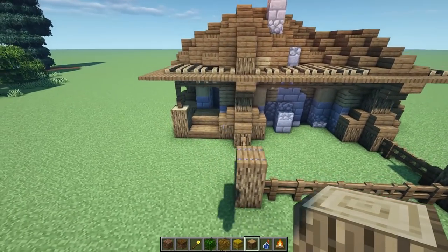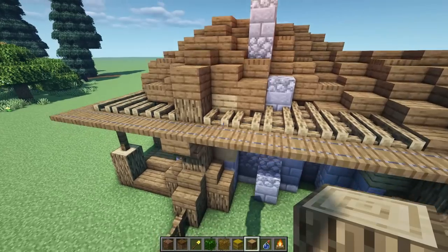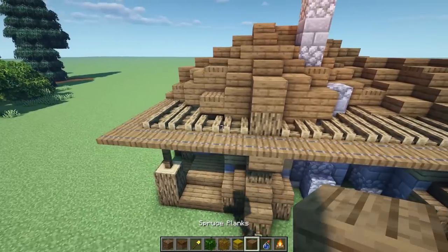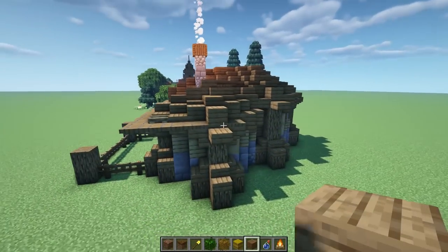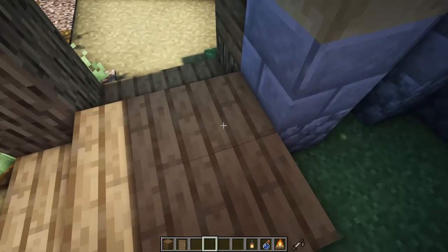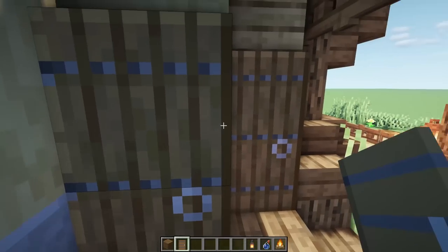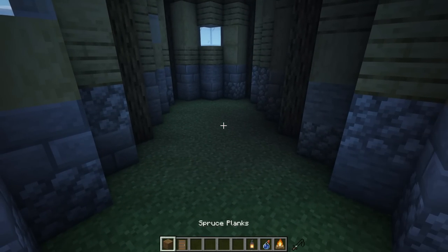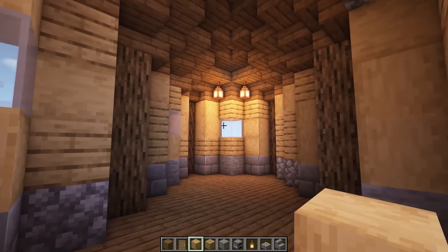The house is basically done — now let's terraform and make it look lived in. One quick modification: take that small oak piece down one more to hide it. Take a quick spin around — looking really nice. For the front door, place two spruce doors, one here and one here, opening inward. Then go inside and fill the whole floor with spruce planks — simple but really nice.